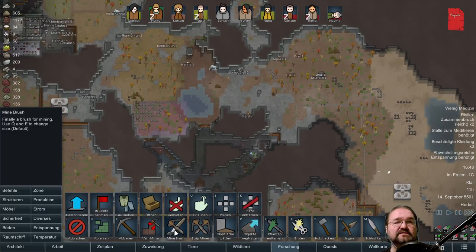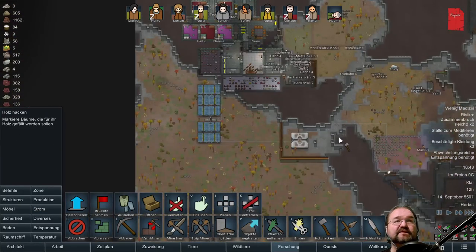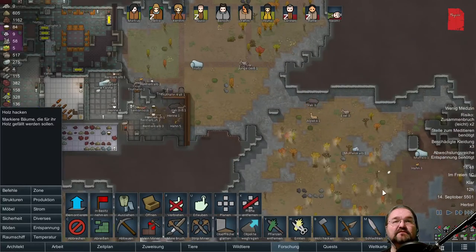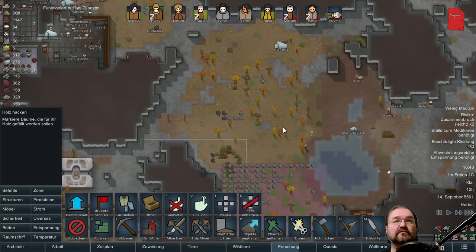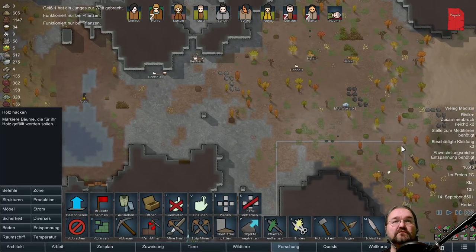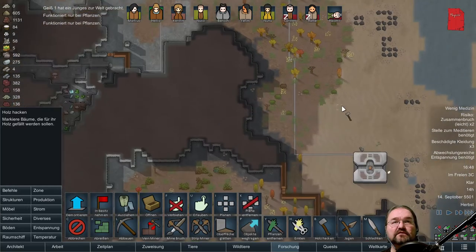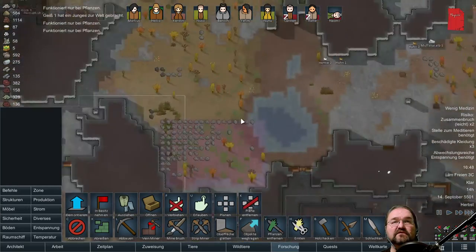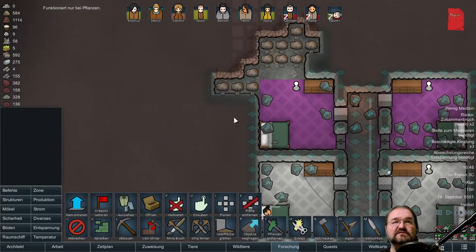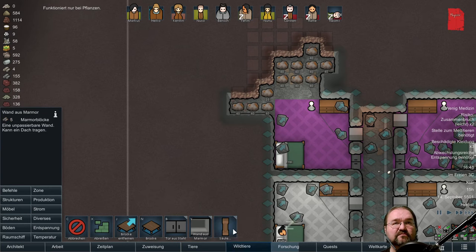Wir brauchen mehr Holz. Und das kriegt man am besten, indem man Bäume abhackt. Und die Bäume — zack, hier auch noch ein paar, da noch welche. Bin gespannt, wer das macht — ob das Nussi macht, oder ob er erst hier das Metall abbaut. Und Wand aus Marmor.